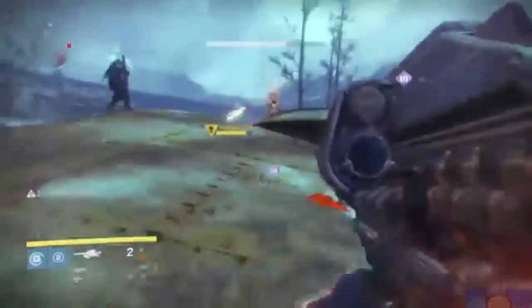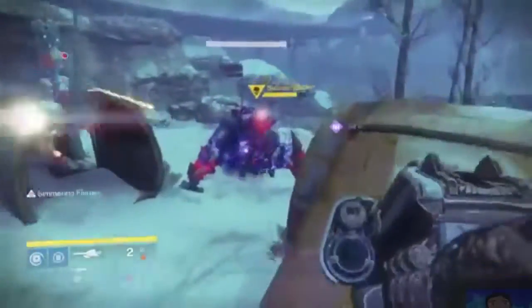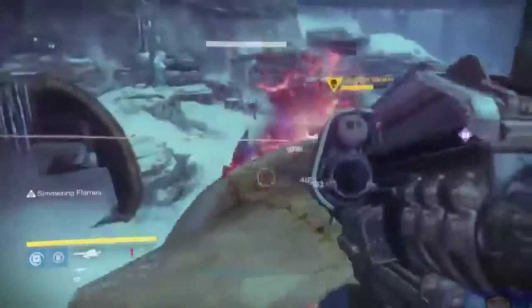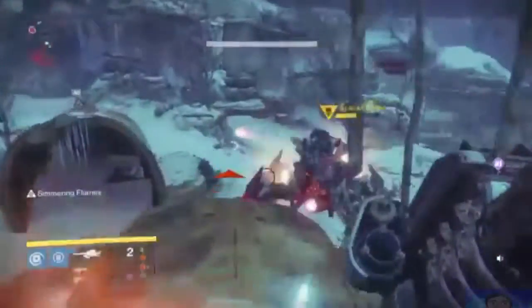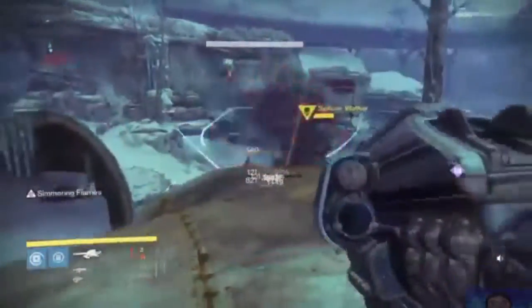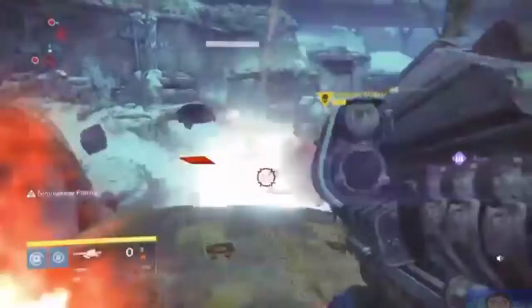Hey Guardian, Wolfie here of Couch Team Gaming. Check out this weapon that I've got here. Do you know what this is? This is the Yallerhorn, the most overpowered rocket launcher in year one of Destiny, and it has made a return here in Rise of Iron.